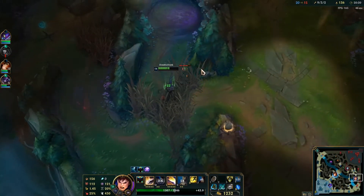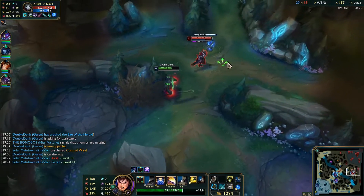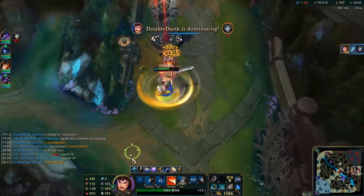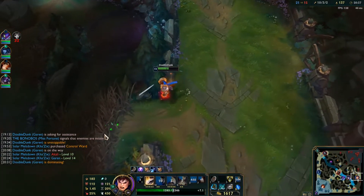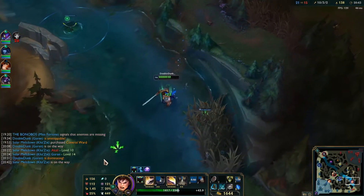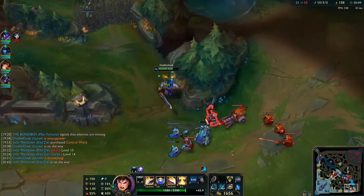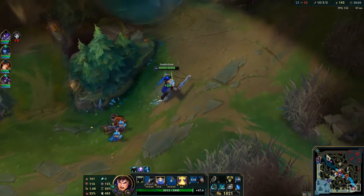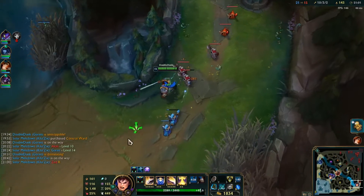I kill the control ward and see Jhin — he's moving down with no one around him, so I hunt him down, get a lucky crit, flash on him, and he's dead. I see Sejuani roaming towards me but I just get away — there's no way she could have killed me. There's not enough damage between her and Brand. I'm farming and trying to push bot tower to get some gold for the team and myself.